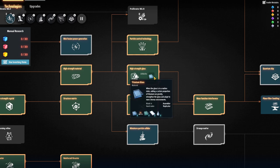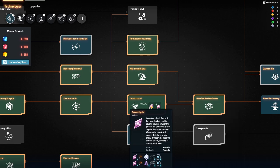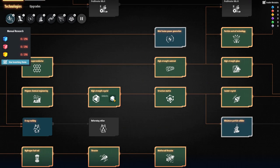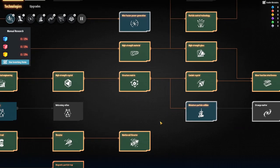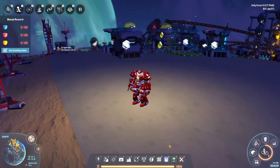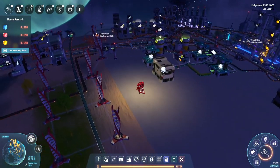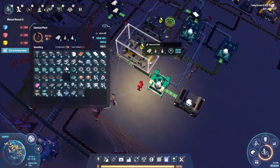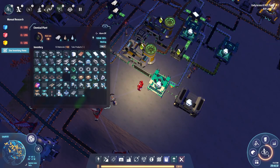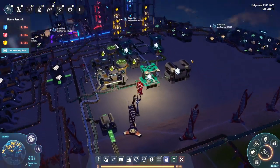Titanium glass is two titanium, two glass, two water, and casimir crystal, which is hydrogen, graphene, and high strength crystal — titanium and organics. That's actually why I already have these being produced — not only am I trying to get rid of the surplus refined oil by using it here, same with the plastic and all that, but I know I'm going to need it in the future.